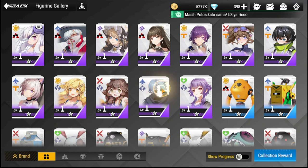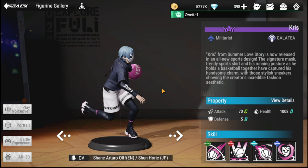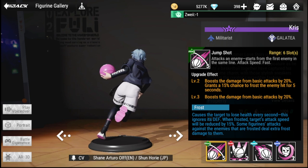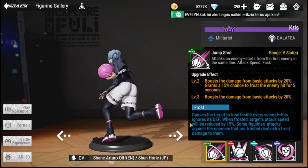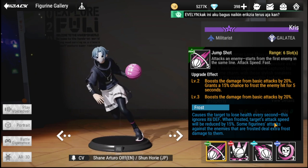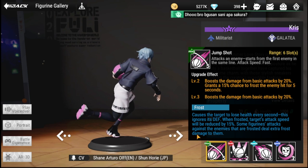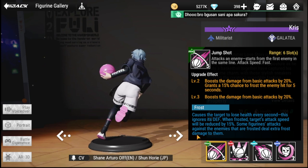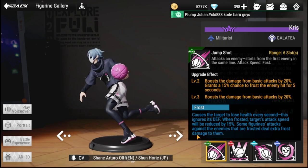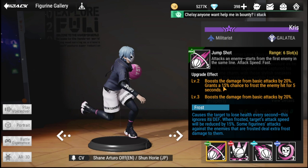Beyond the three thumbnail figures, there are three more recommendations. First is Chris, a militarist from Galatea, who deals a tremendous amount of single-target damage. He has a frost mechanic — frost causes the target to lose health every second ignoring defense, and reduces the frosted target's attack speed by 50%. His basic attack also applies frost, dealing extra frost damage to frosted enemies.